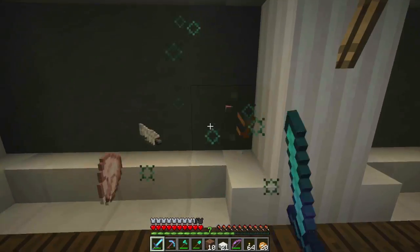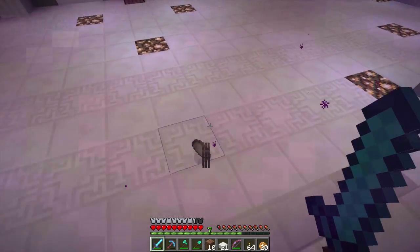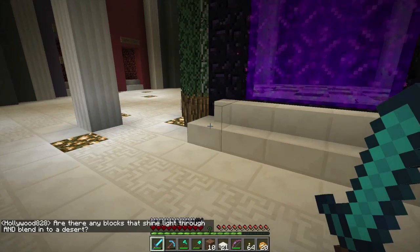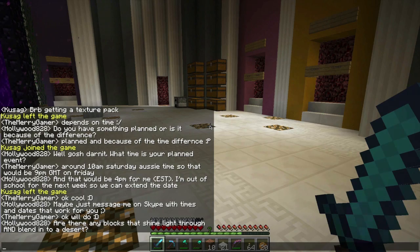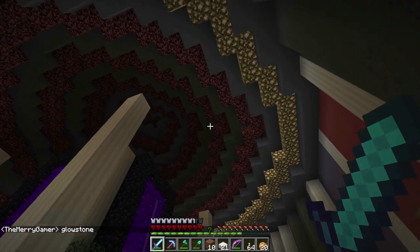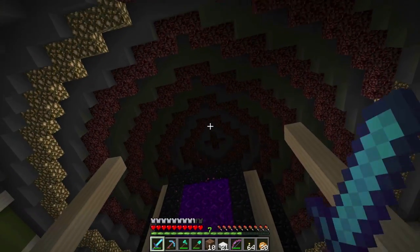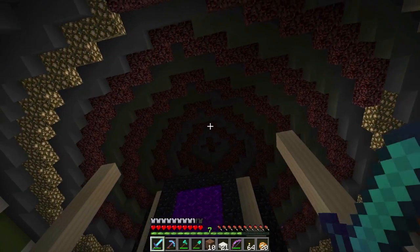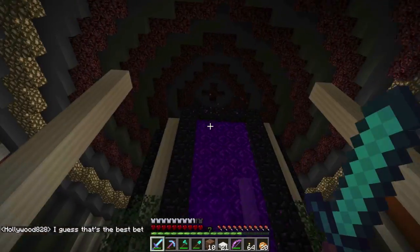Hello chicken — there are chickens everywhere. I think someone's been going into the hubs and throwing a lot of chickens. There's a lot of eggs there. Are there any blocks that shine and blend in the desert? Probably glowstone. We still need to finish this place — the reason we haven't finished is glowstone. We got a lot of glowstone from donations for the Nether Hub. If there's any spare I'll probably take maybe half and donate it to this. I think I need like 4 stacks of glowstone.